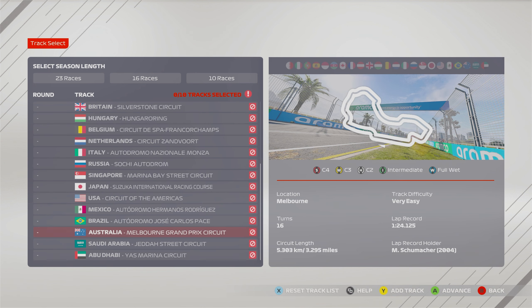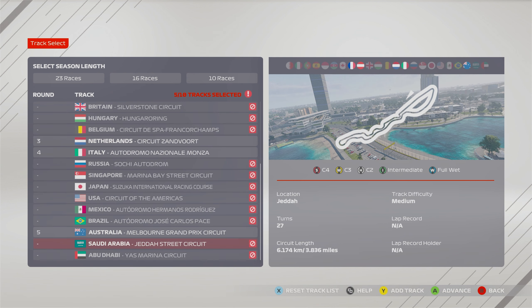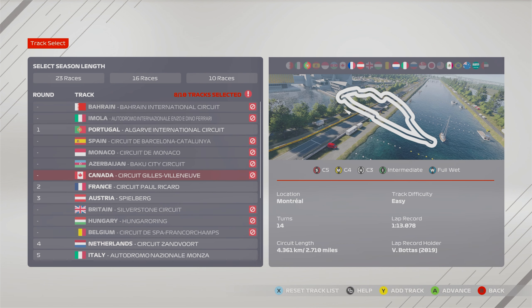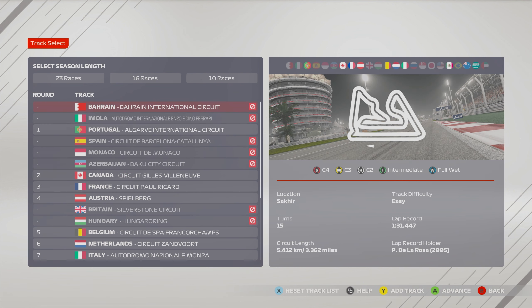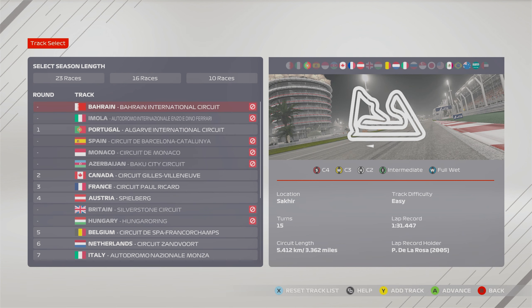The first one is Australia, which bodes well because that's one of my least favorite tracks. Then it's France, Austria, Monza, Zandvoort, Saudi Arabia, Mexico, Portugal, Canada, and the last one is Spa. Looking at this, it's not too bad - I've managed to escape Monaco, which is a good thing, although we have got other cursed circuits like Portugal and Zandvoort. But overall, not the worst selection of races.